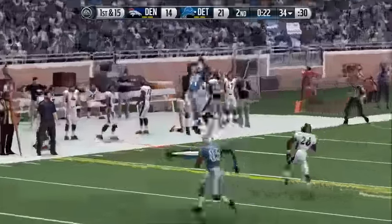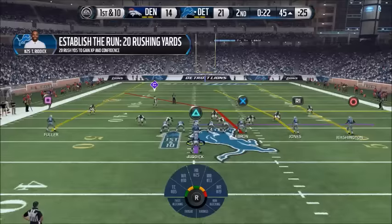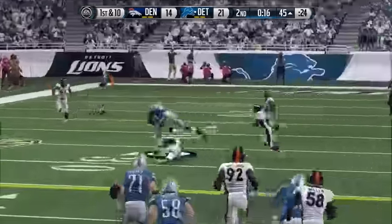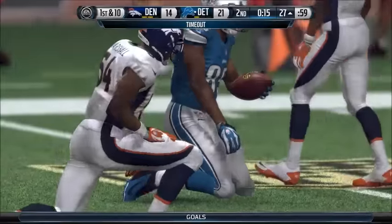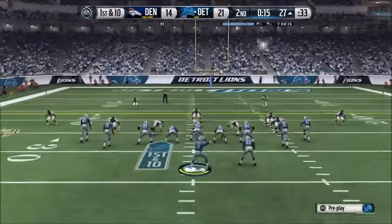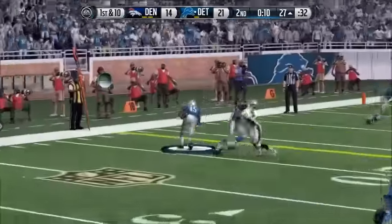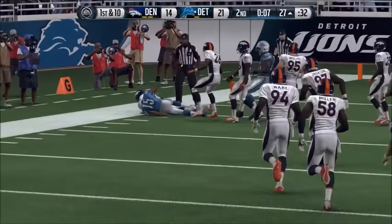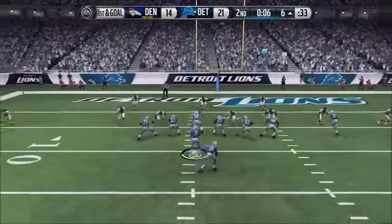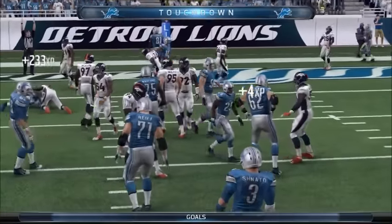Going into the game against the Broncos I was pretty nervous because they're very good — they've got the best defense in the league, arguably. On Madden they're all pretty quick, all really good at their positions. The corner is very good, the linebacker is very good, the line is free — everyone's very good especially with Von Miller coming in off the side. You have to constantly be on the lookout for him which is quite hard when you're playing as quarterback. Picking up some nice gains though.